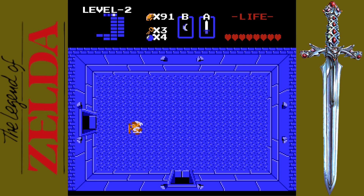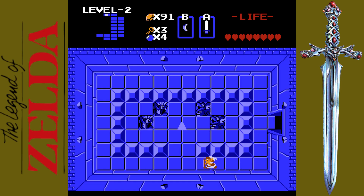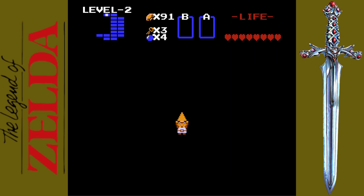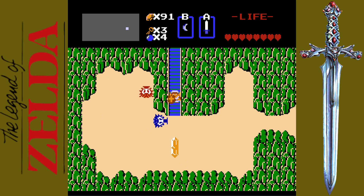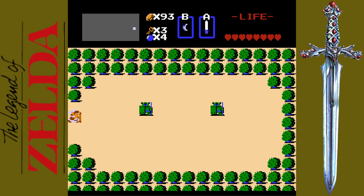The microphone is still somehow clipping. Second piece of Triforce — get! So that's it for level two. We have enough money to go get our arrows, so let's go do that real quick. We don't need them for the next dungeon, but we will need them soon enough.